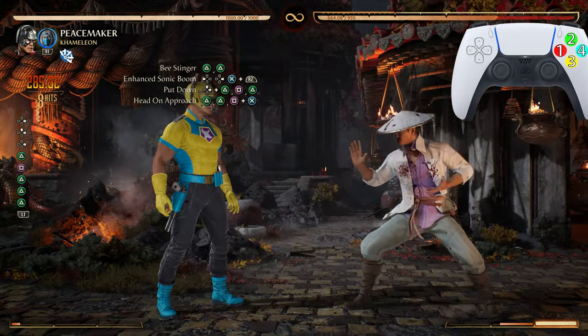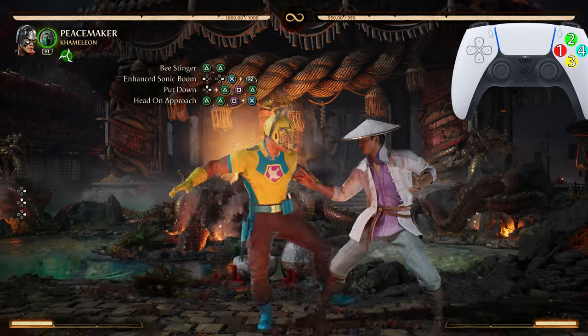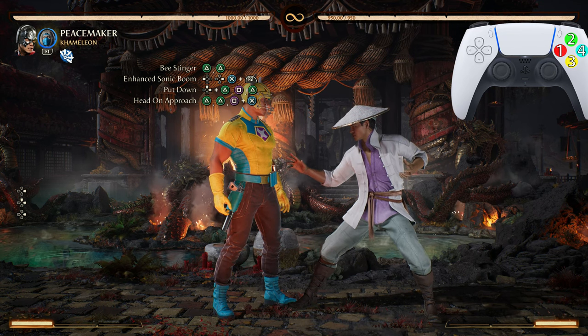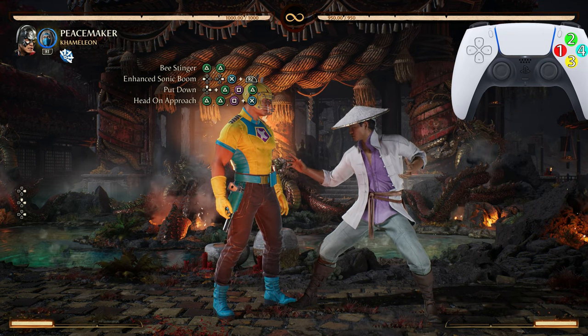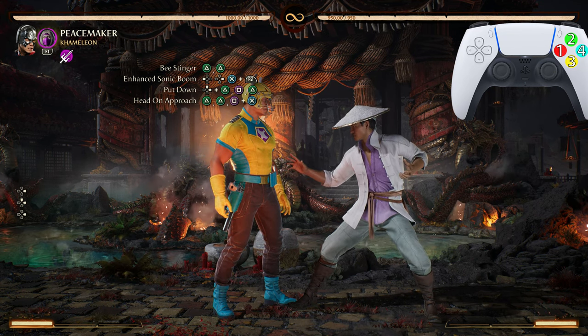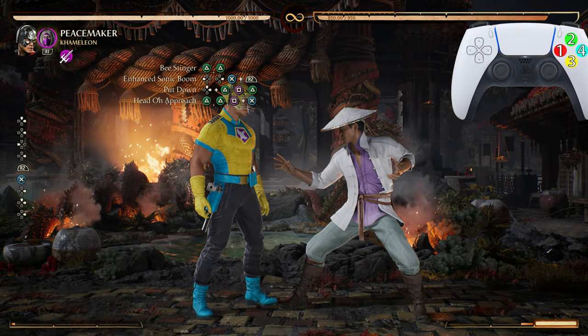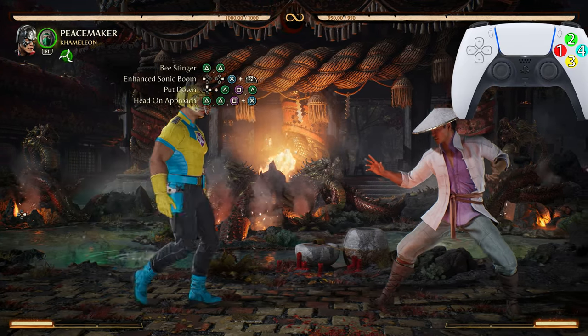To get that instant jump after you do the enhanced Sonic Boom, start holding up-forward right after you do the inputs to the enhanced Sonic Boom and you will jump immediately. Now let's go from that B Stinger.